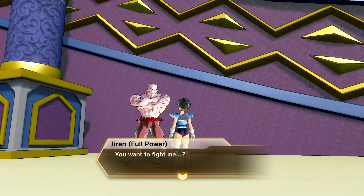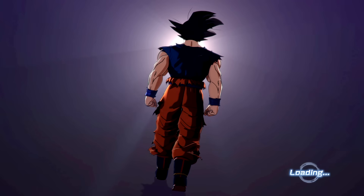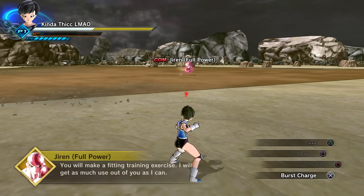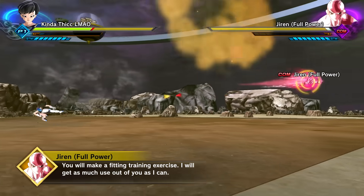Jiren says: 'What, you want to fight me? My justice is absolute and does not falter. Come at me with all your strength.' Let's go! I don't even know if I have enough skills equipped. I just threw on some random stuff - in pursuit of mastery, the mastery! Holy crap.